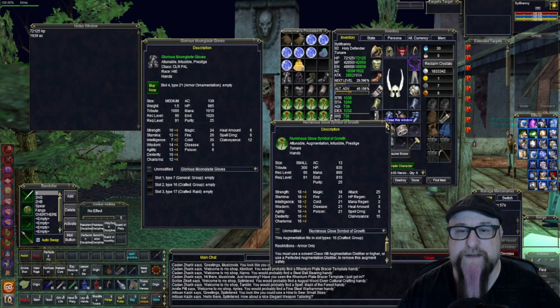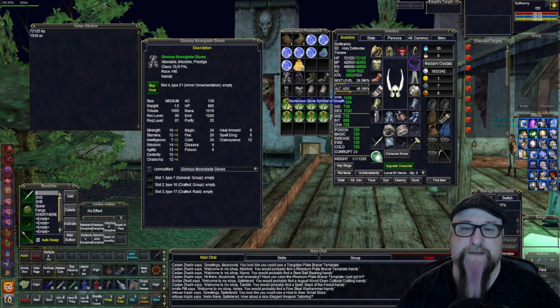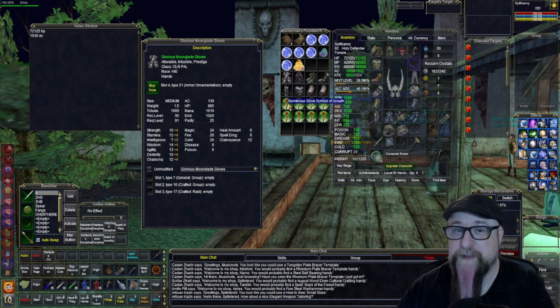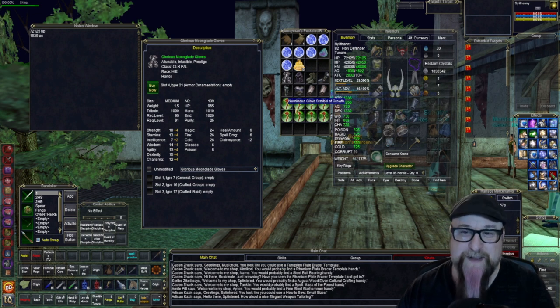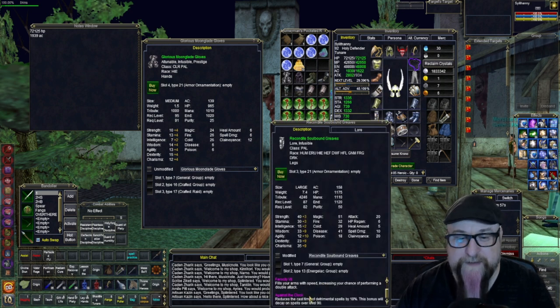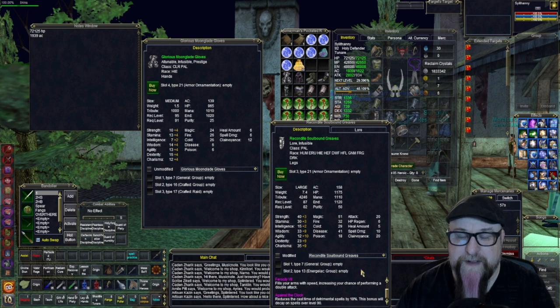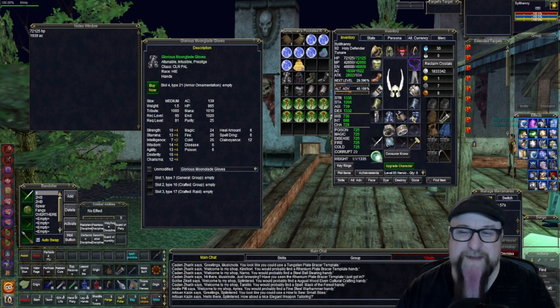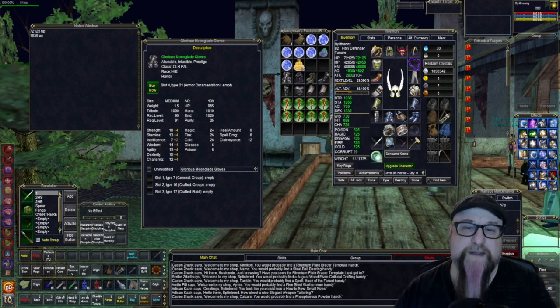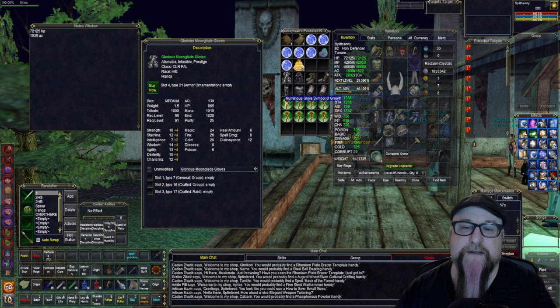We're going to take all these augs and put them in the appropriate armor, and then we're going to switch the armor out and see: is my AC and my hit points going to be a lot better, or barely? I'm going to give up any kind of focus item or focus effect — like Ferocity and Against the Clock — and there's not a whole lot of focus for a paladin really. So let's get started. This is the glove symbol.